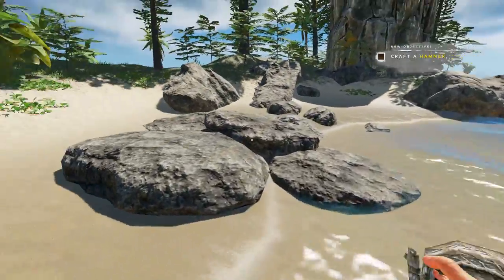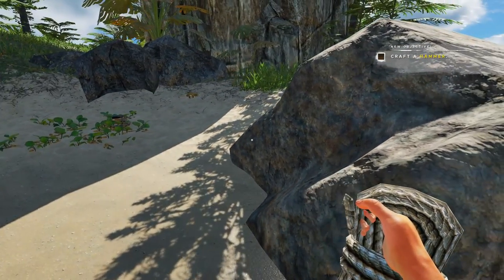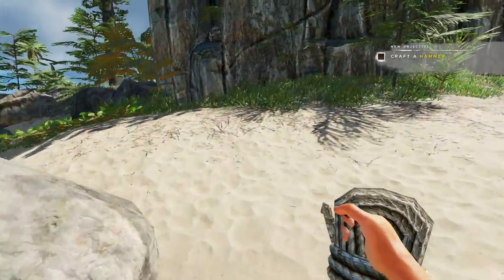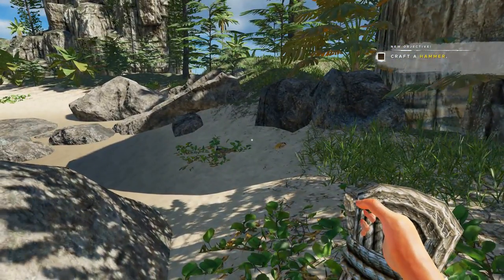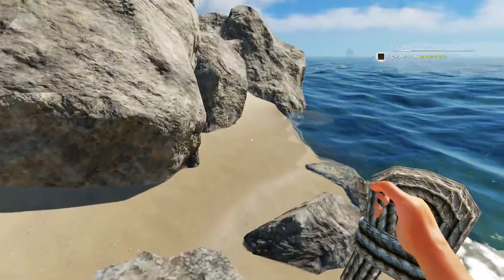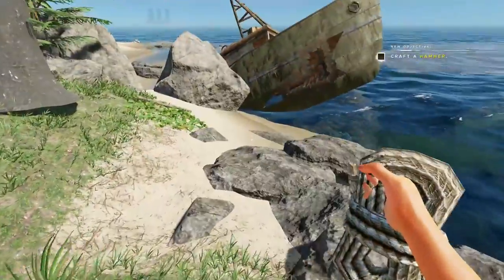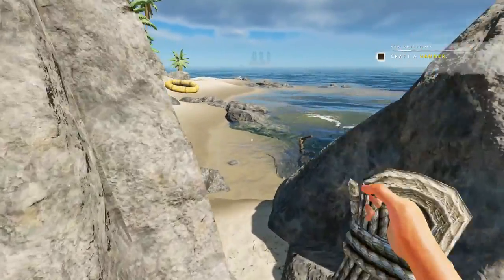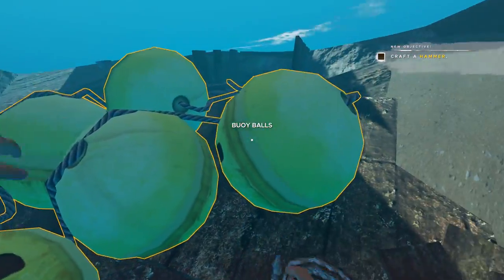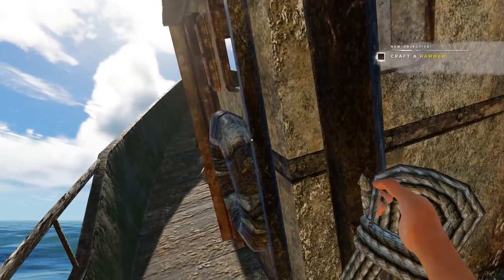Heading to check out a wrecked ship nearby — found some corrugated scrap and planks on the other side, which is cool. I should gather all of that. Oh, there's a snake right there — is it looking at me or looking at that crab? Would be cool if it attacked the crab! I didn't know you could actually hear snakes. Last time I was getting bitten constantly and had no idea. There's also a manta ray or stingray out in the water.